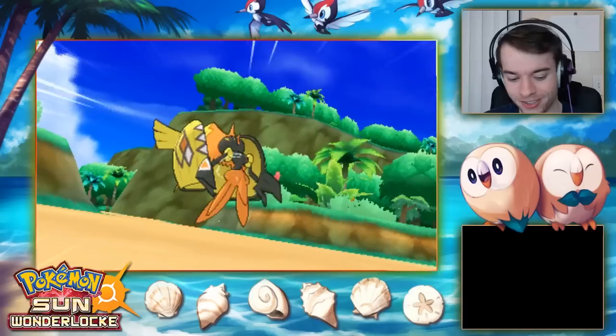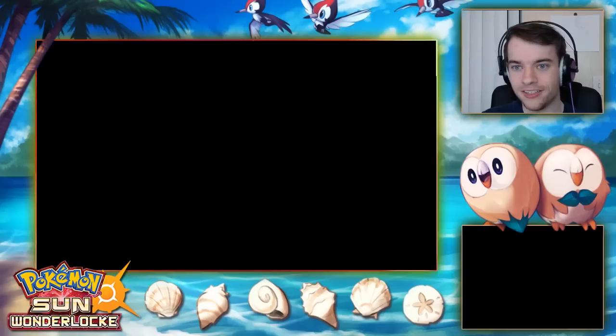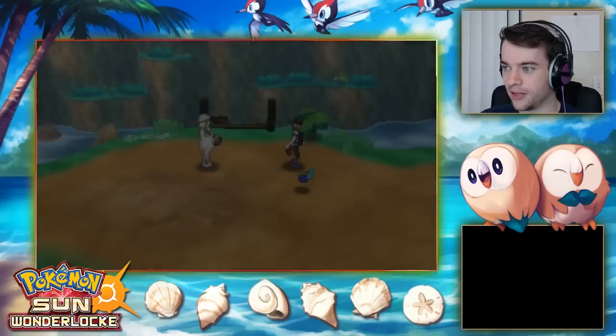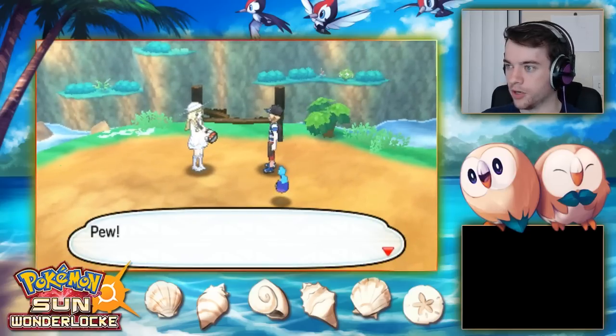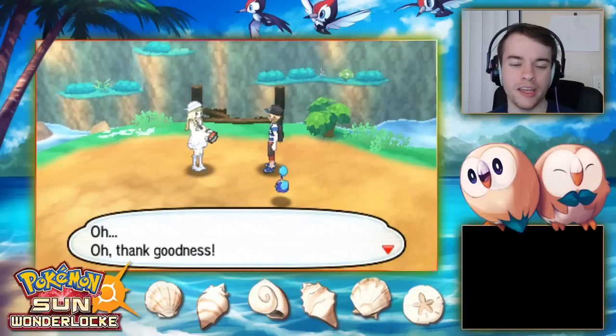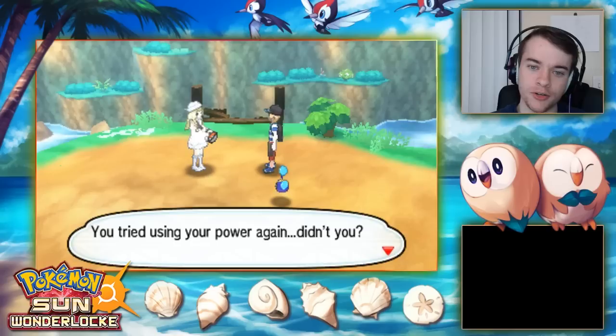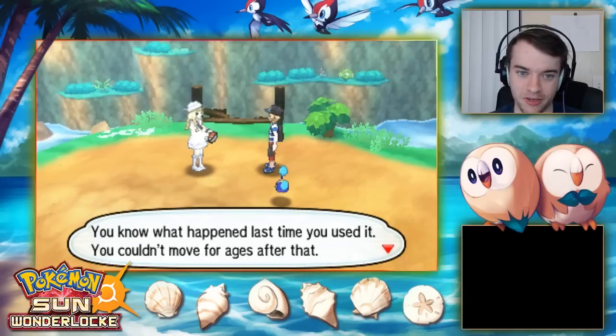Tapu Koko swoops in! I think he used something like Thunderbolt on the Spearow — did he just fry them? I'm also looking up what kind of Pokemon Spearow is classified as — the tiny bird Pokemon apparently. Then the rescue scene plays out — Nebby is safe.